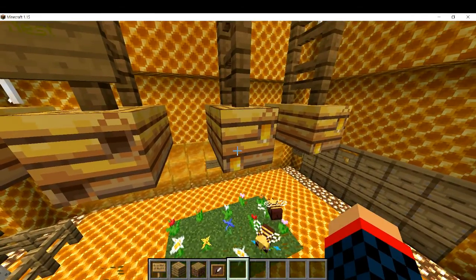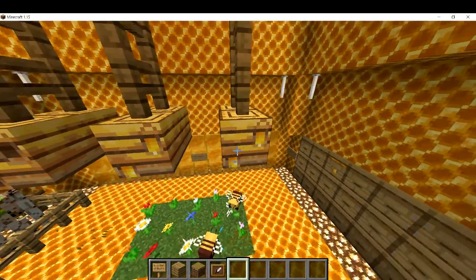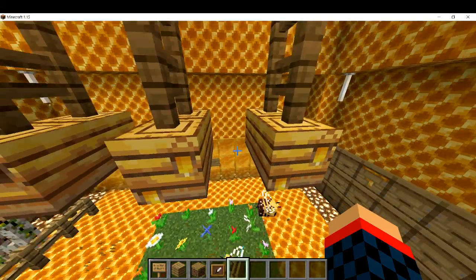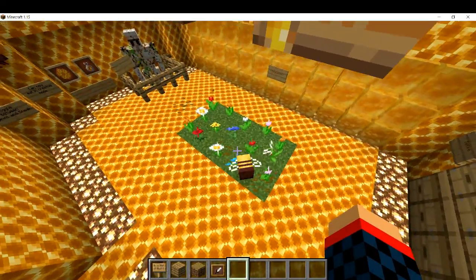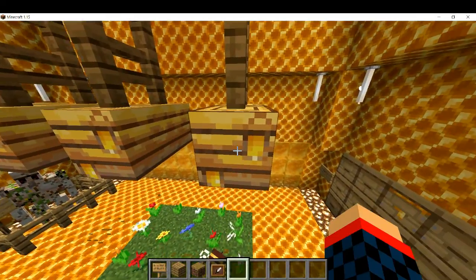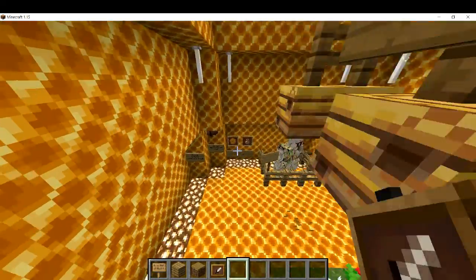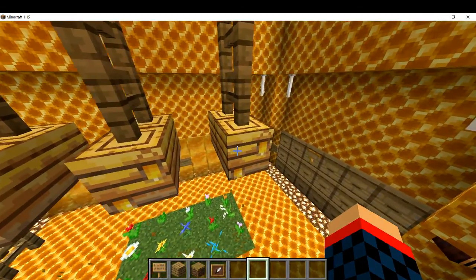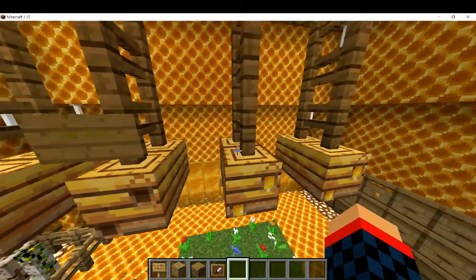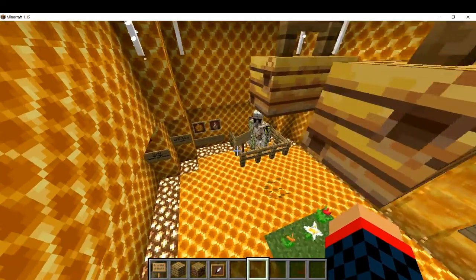They fill up the honey, and you can see it dripping. You can collect it, but you have to be careful — if any bees are in the beehive when you take out the honey, they're all going to be mad at you. It's a very natural resource block to get honeycombs.